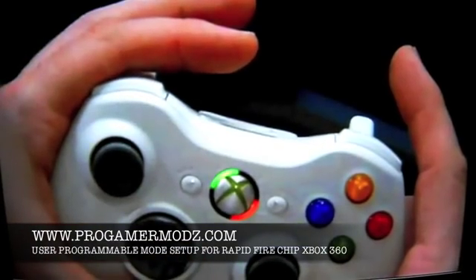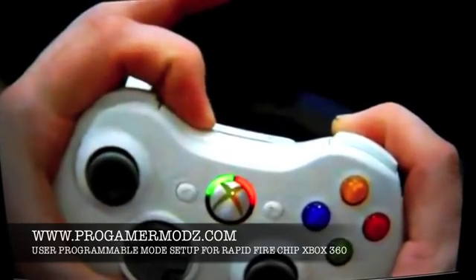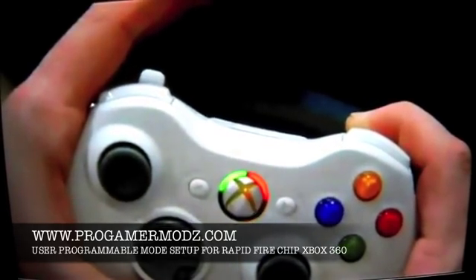Here we're showing you how to set your user programmable mode. You hold down the right trigger and press the sync button at the same time. It'll flash, letting you know you're ready to program.